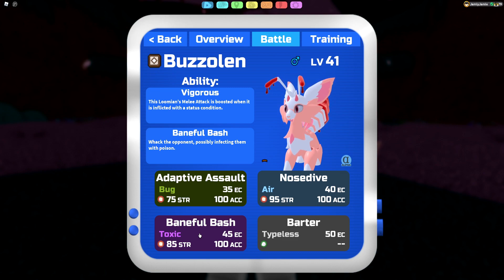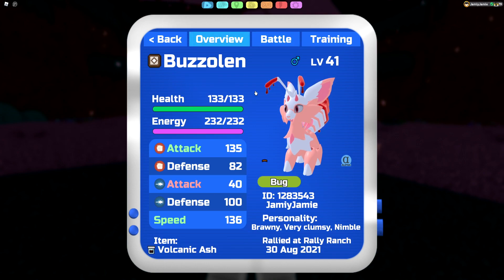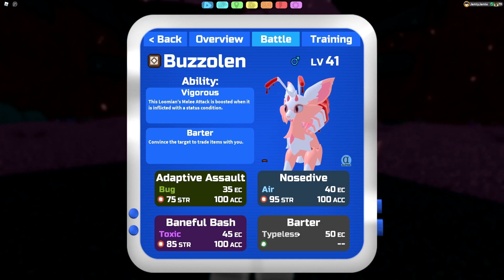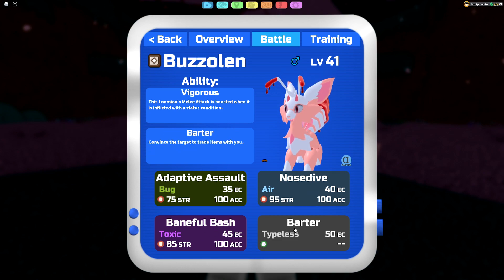The last attacking move is Baneful Bash, the new strongest melee toxic type move. It hits things like water types such as Luminami and has a 20% chance of poison. It also hits brawler types that might resist Nosedive. The final move is Barter — if I predict something swapping in, like a Wrestling, I can Barter it and now that Wrestling is burnt for the rest of the battle. If you prefer Ill Will that's fine, but I don't think it adds much with this coverage.